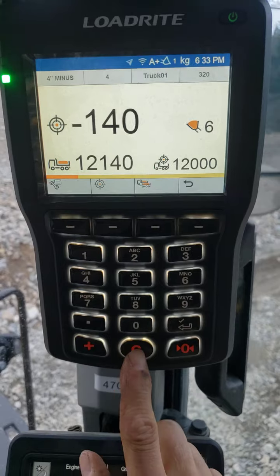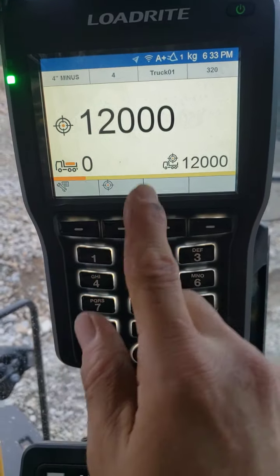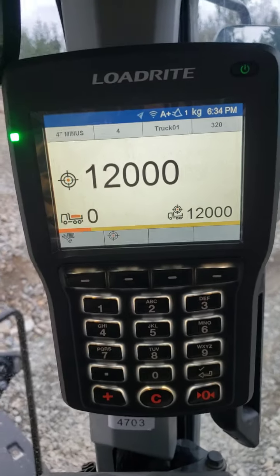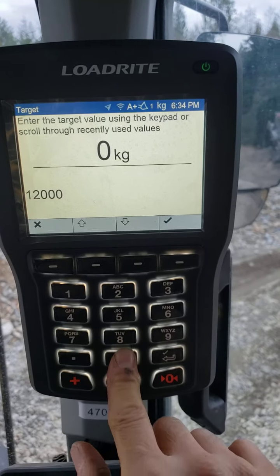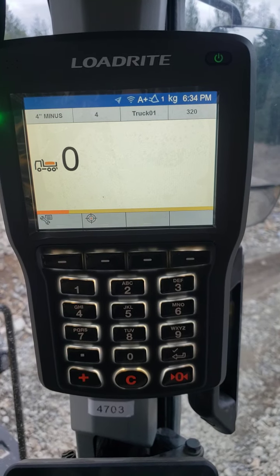Let's say that truck was good. Hit the C button — it clears the short total, resets that target back to 12,000, and spits out a similar ticket with all that information. Now if I want to get out of target mode, I'll hit target, enter a value of 0, and press the checkmark — now we're out of target mode and back to total mode.